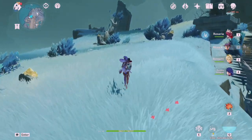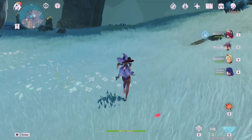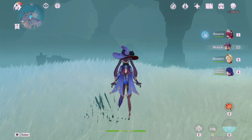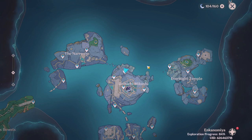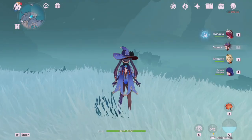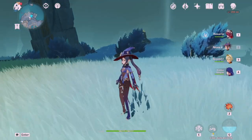There are a bunch of new mechanics in Enkanomiya, including the day and night switch and various mini puzzles. If you don't know how to solve a mini puzzle right away, don't worry — I was confused early on too. Just mark it on your map and move on. You can come back later or look up a guide, but don't let mini puzzles stop your exploration flow. A lot of the puzzles involve the day and night switch, and after watching that spinning triangle cutscene over 100 times, you might start to dislike it a little.